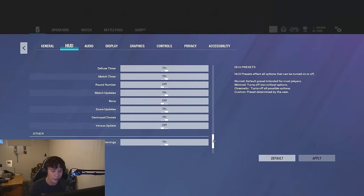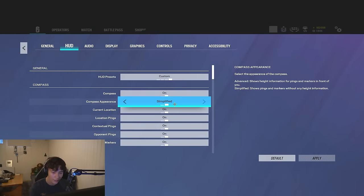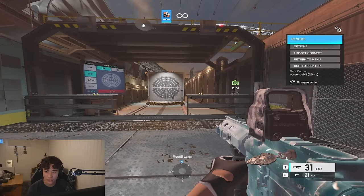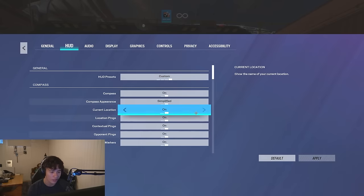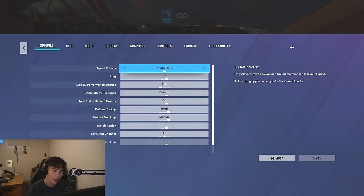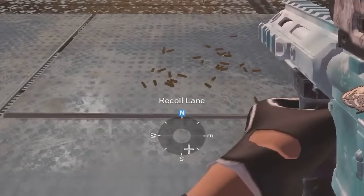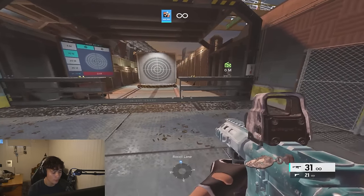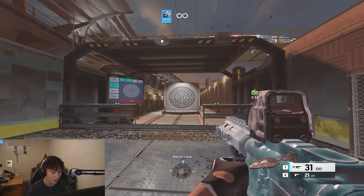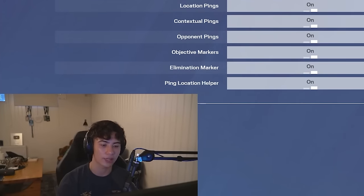I set the compass to simplified, which makes it smaller. You can also change loadout inputs if you want the key number indicators gone — veterans probably don't need those. For health, I personally like it off because when you're at very low HP it blinks red on your screen constantly, which is distracting. Turning it off can also help your confidence taking gunfights when low HP. Try it for yourself — I really like the cleaner aesthetic.